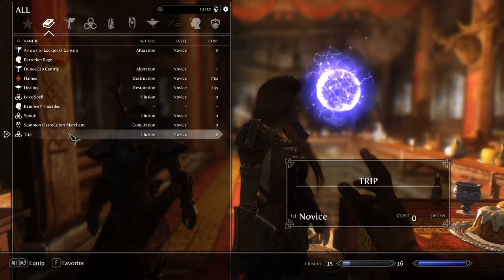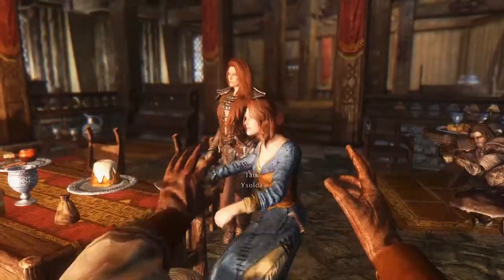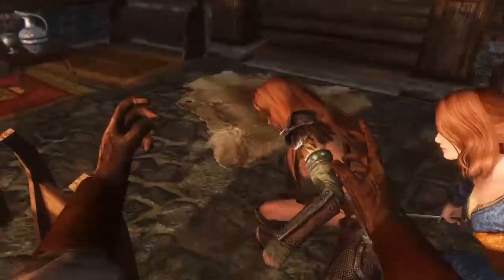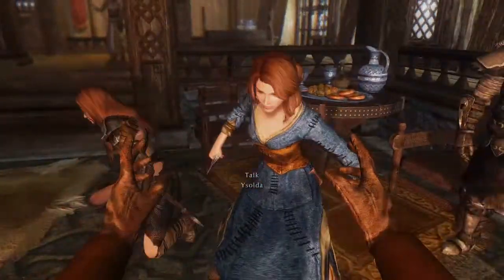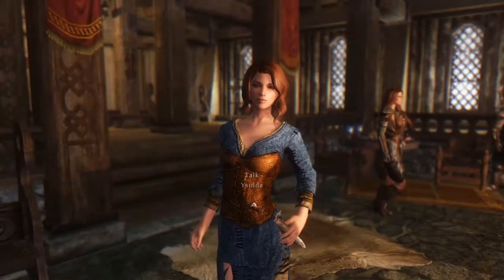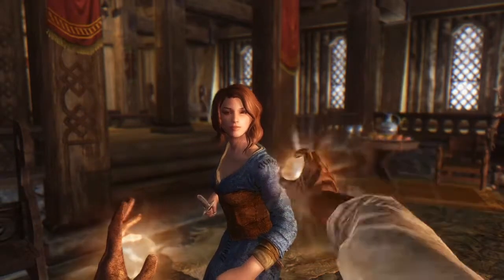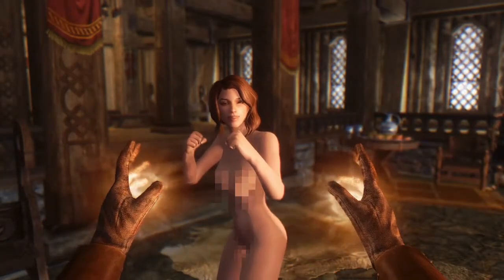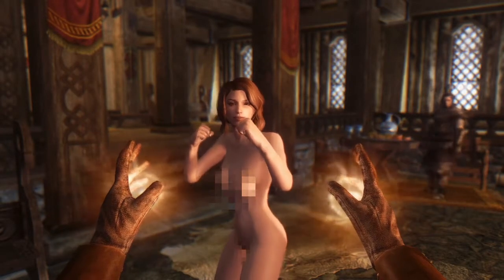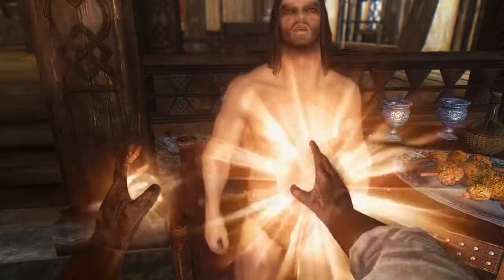The Trip Cantrip is a spell to stagger the target — a good way to get NPCs out of the way when they are blocking you. Remove Clothes is a spell that does exactly what you think it will do. In addition, NPCs react in different ways: some will be embarrassed and flee, others will attack you, and some might even laugh. After a minute or so they will dress themselves with plain clothes, and if you wait longer they will restore their main clothing.